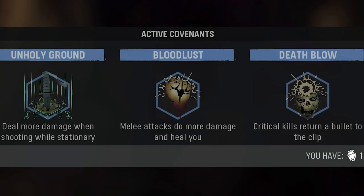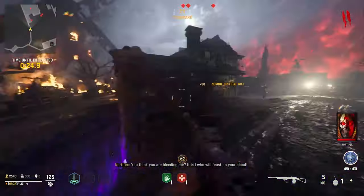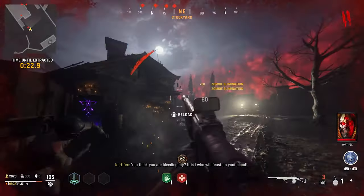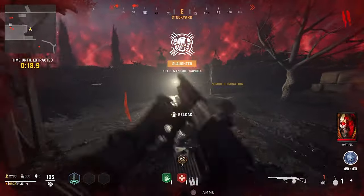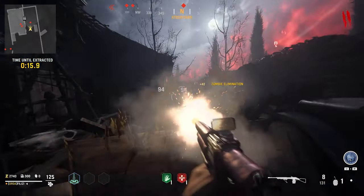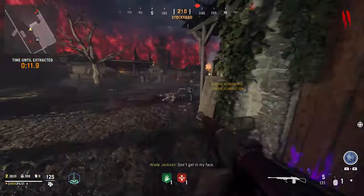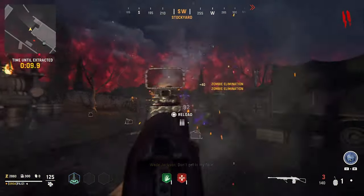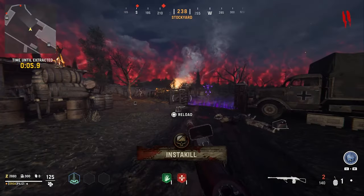For covenants, these are the three I personally use and always try to get and upgrade as rounds go up. The first is Bloodlust so you can melee zombies — this is utilized for one of the camo challenges. Unholy Ground increases the damage you deal when you stand still, which is huge for the covenants camo challenge. The last one is Death Blow, which on critical kills gives you a bullet back into your gun, so you don't have to reload the shotguns as often.